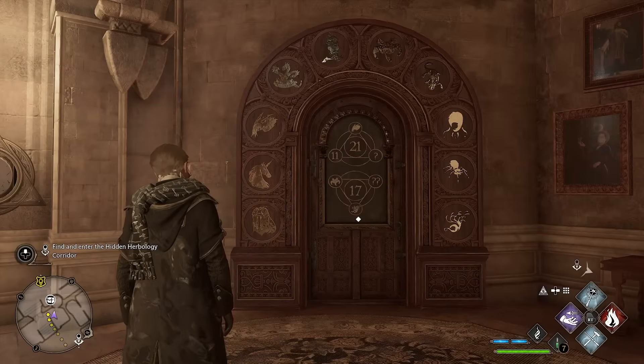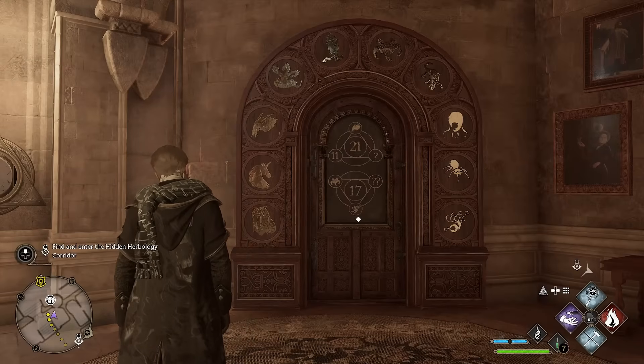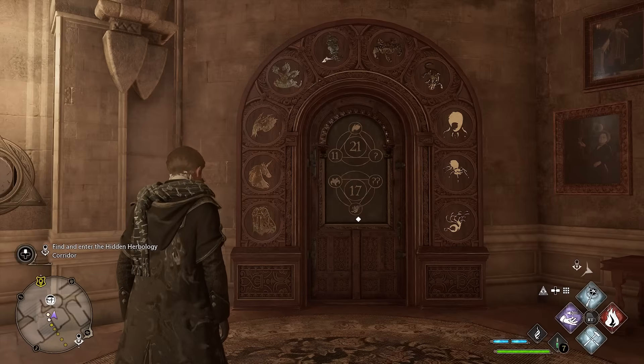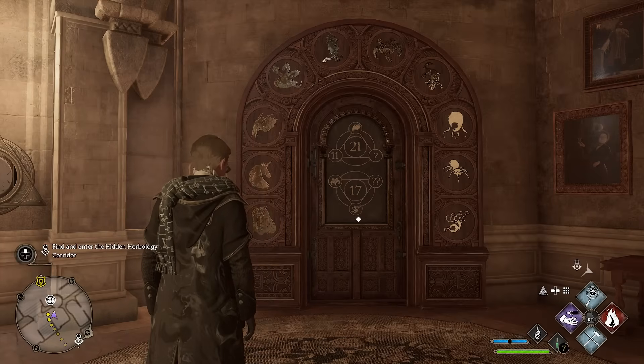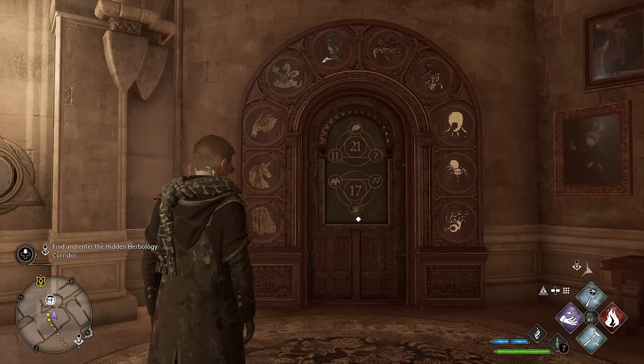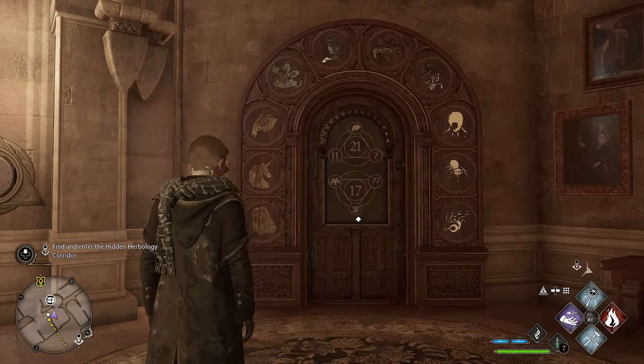Hogwarts Legacy has these puzzles on doors in the castle and you can find them very early in the game. At first glance these are very tricky, but I'm going to give you the solution to these puzzles and once you know how to do it it's incredibly easy. You will have to walk up to the door — the face of the door will be blank when you first see them — then walk up to reveal the puzzle.